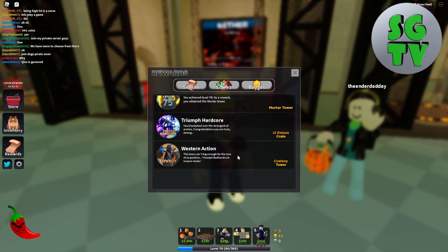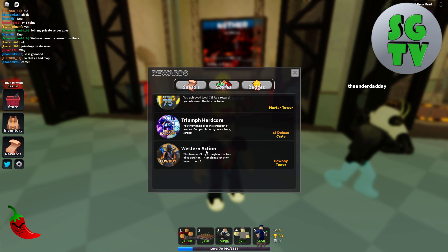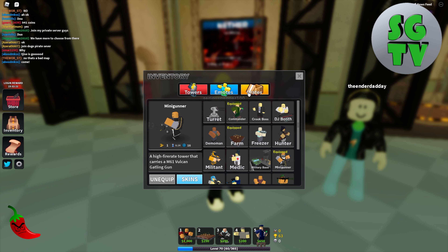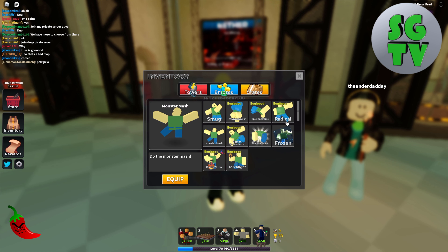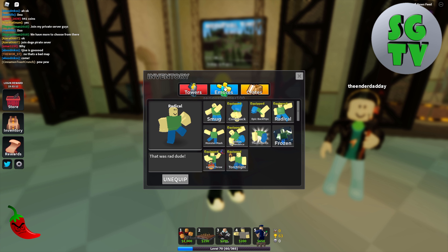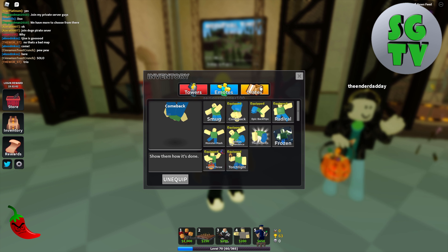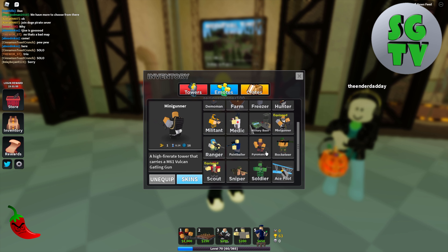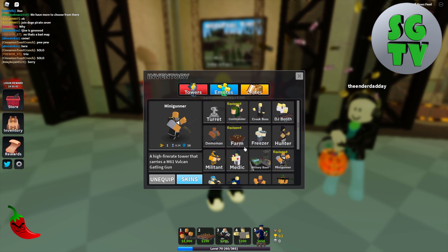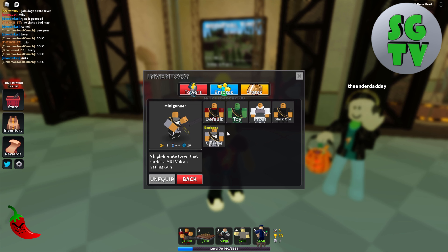This one you need to win Badlands, which is in Fallen mode. In the inventory section it's basically the stuff you have, like crates — I don't have any right now. There are emotes and crates with different skins. I have a lot of Minigunner skins. The best one I have is the Crusader, I think.